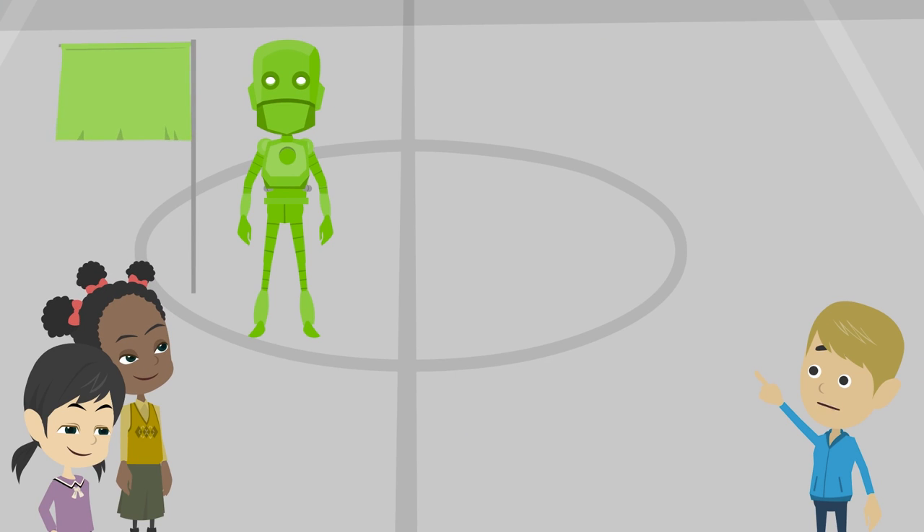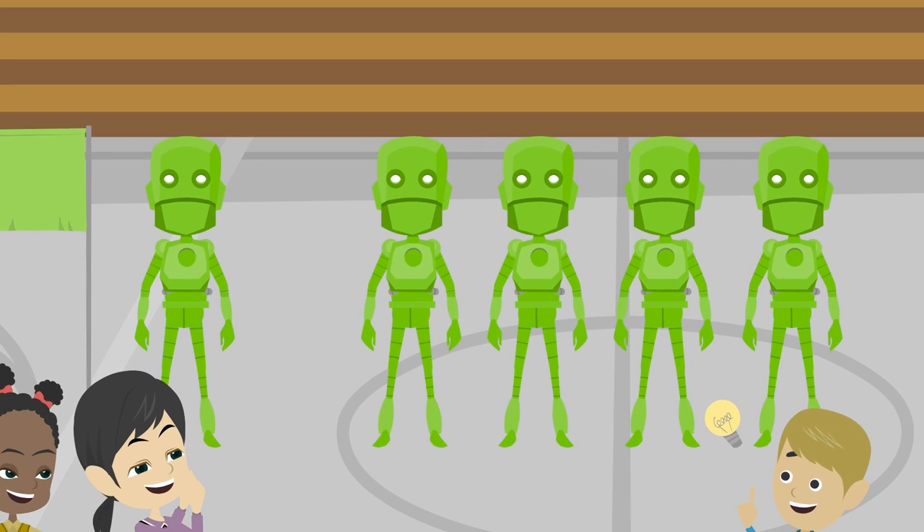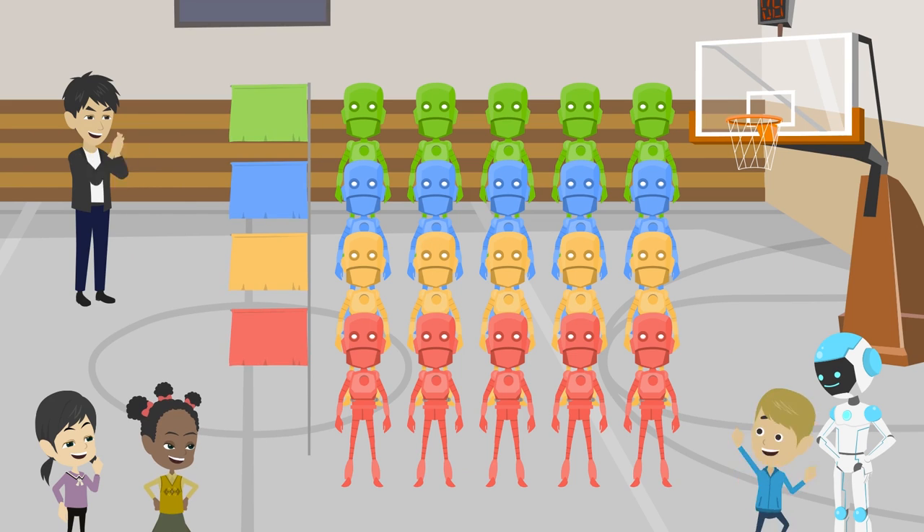The green team has 1 player now. So, to make 5, we need 4 more players.